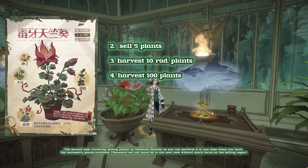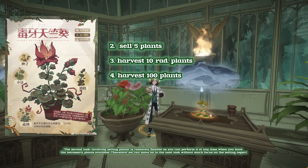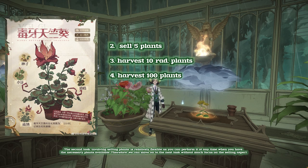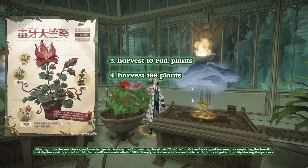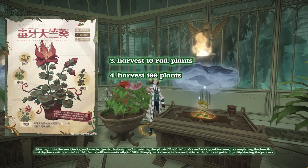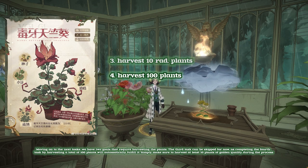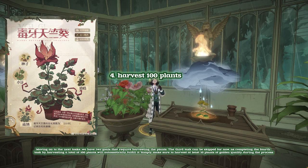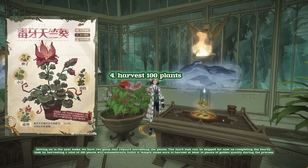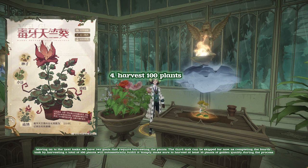The second task, involving selling plants, is relatively flexible as you can perform it at any time when you have the necessary plants available. Therefore, we can move on to the next task without much focus on the selling aspect. Moving on to the next tasks, we have two goals that require harvesting the plants. The third task can be skipped for now, as completing the fourth task by harvesting a total of 100 plants will automatically fulfill it. Simply make sure to harvest at least 10 plants of golden quality during the process.